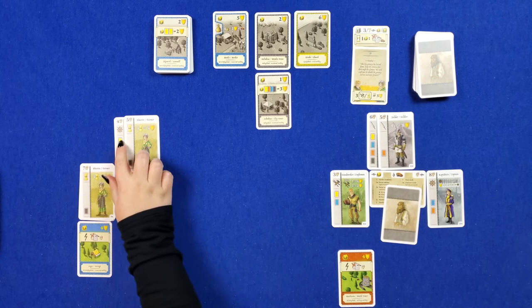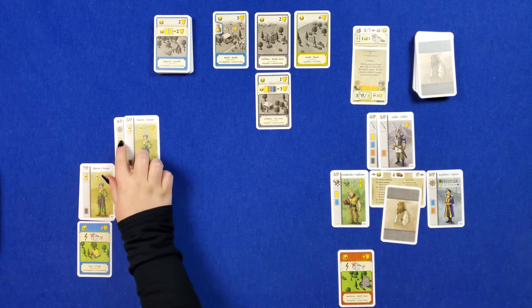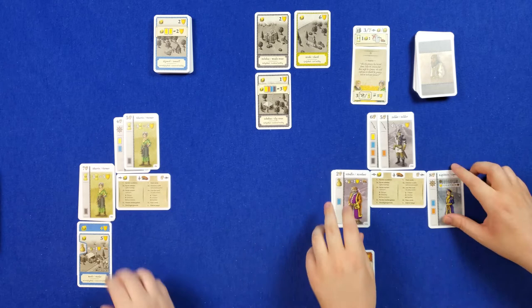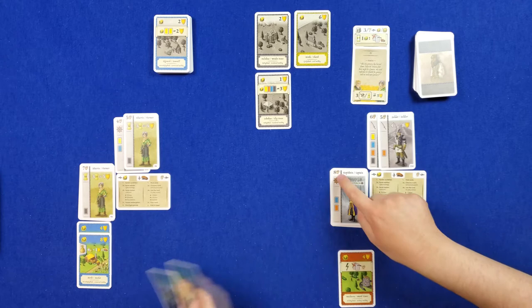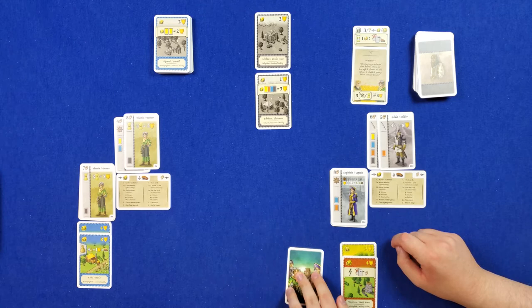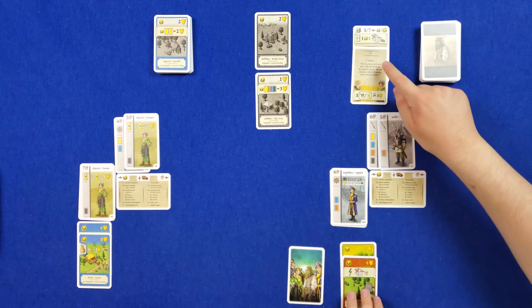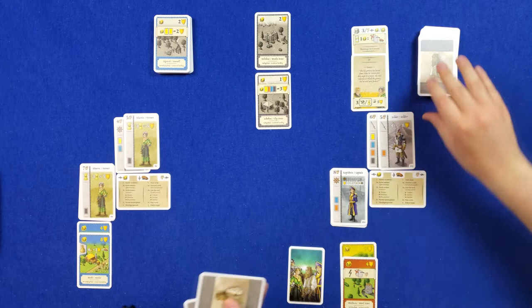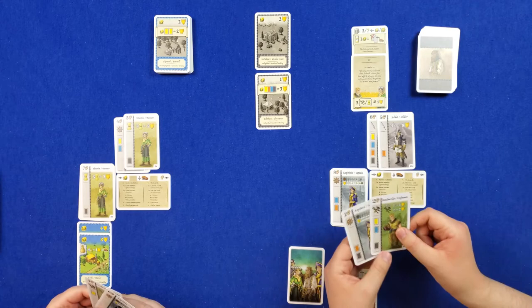You have the first player card so you get to take the first action. I'm going to go ahead and build with my seven — technically eight if I build either one of those colors. I'll build this one. Then I'm going to build as well — with eight strength, which is enough to upgrade this. Now this is six points; upgraded it's nine. Wendy passes me the first player card — it's end of round. On the scenario card, if we have at least one building, we each get to draw two cards and pick one to keep in our citizenry.